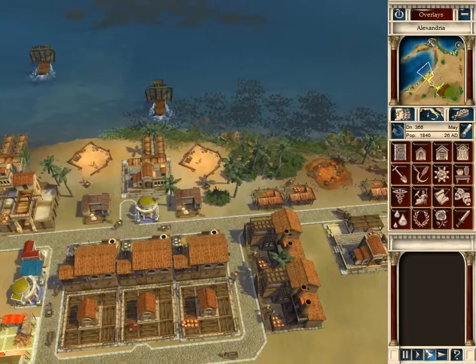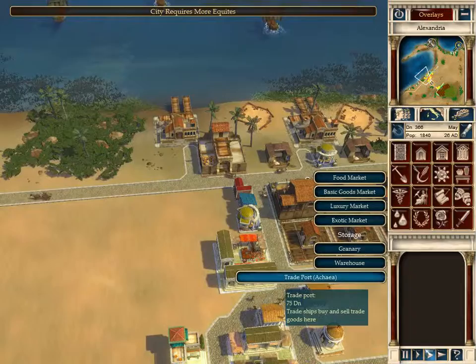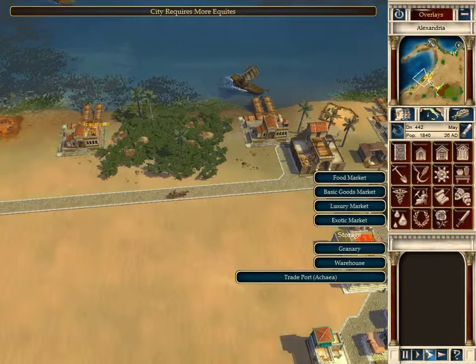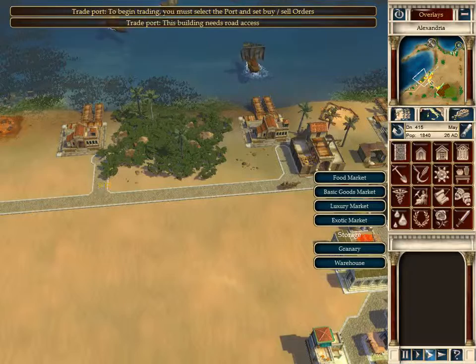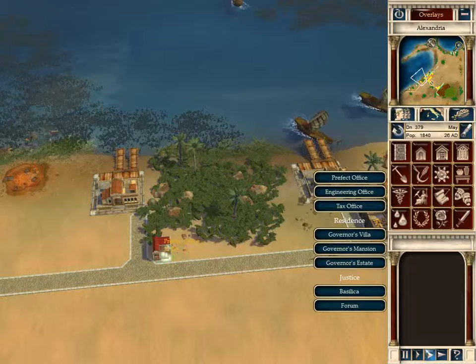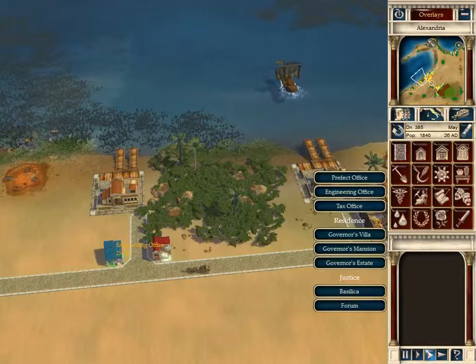I should probably open trade with Akia for some glass so I can sell that out of a trade port and get more money coming in. We'll put one over here since there's so many rocks in the way. We always want more prefects and engineers so we can check on our buildings so they don't burn down like our previous city.